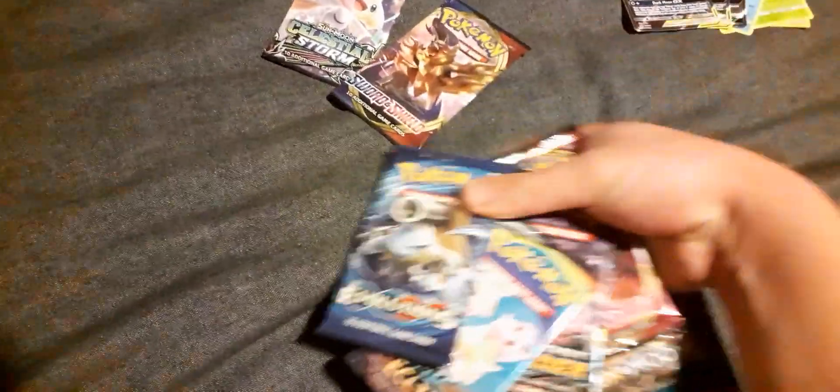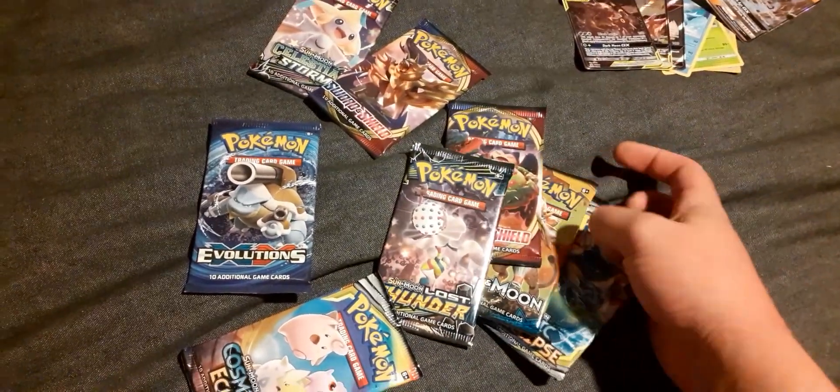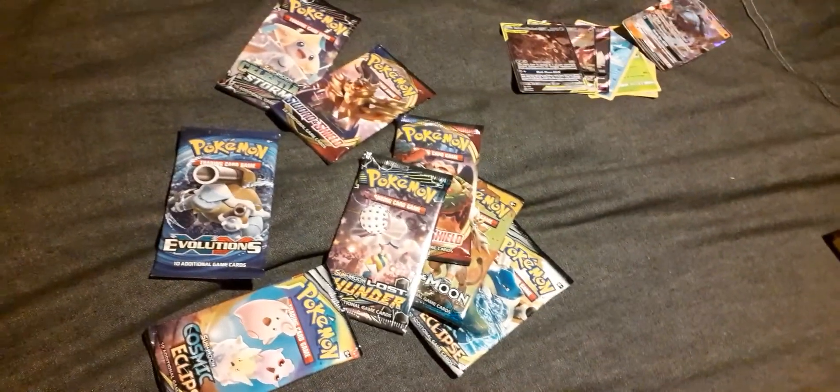We have 1, 2, 3, 4, 5, 6, 7, 8 packs here. We have a Celestial Storm, a Sword and Shield, Evolutions, Cosmic Eclipse, Lost Thunder, another Sword and Shield, Sun and Moon, and Cosmic Eclipse.